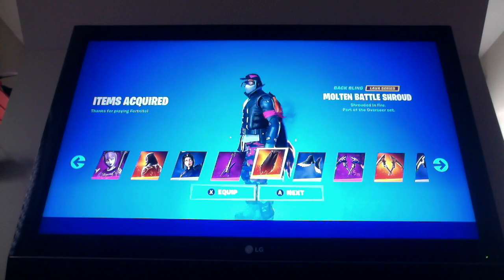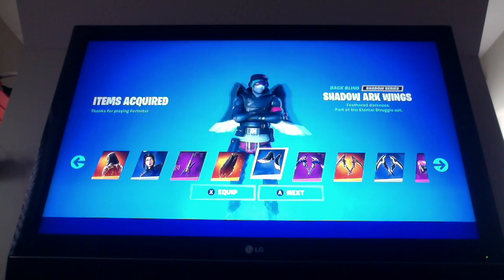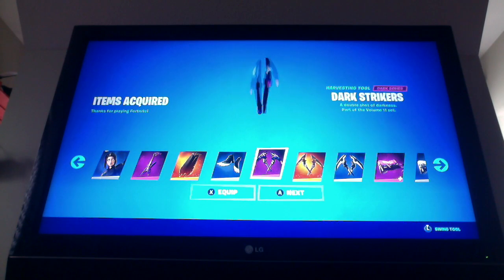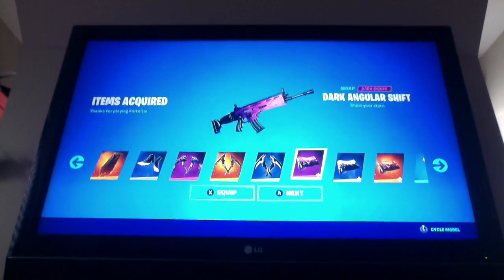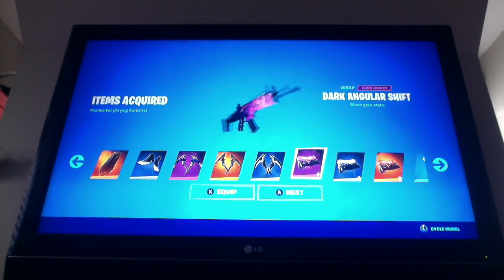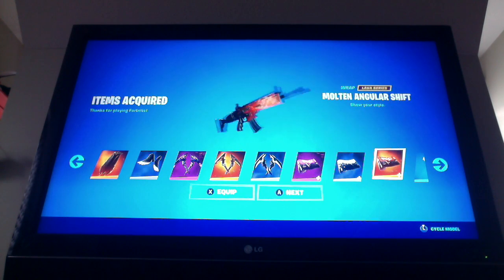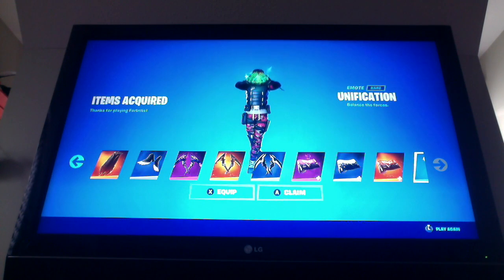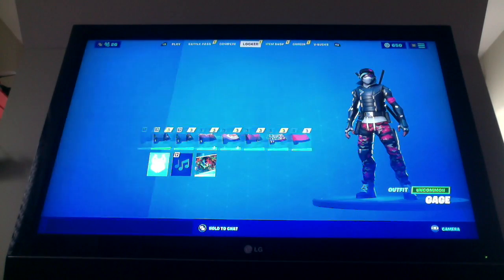We've got the Molten Battle Shroud — a really cool cape, kind of looks like it would go with Omega. Then the Shadow Arc wings, obviously for the angel. You've got three pickaxes, but they're all dual wielders which is pretty cool. And you've got three wraps which are all really sick — especially this one. Then you've got the Unification. Honestly, this is all pretty sick.